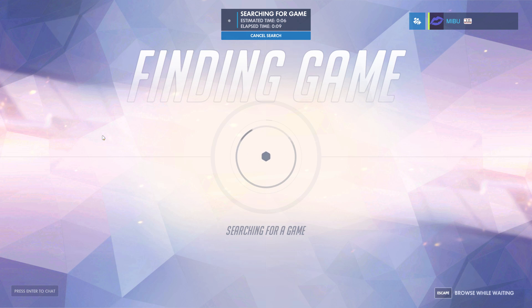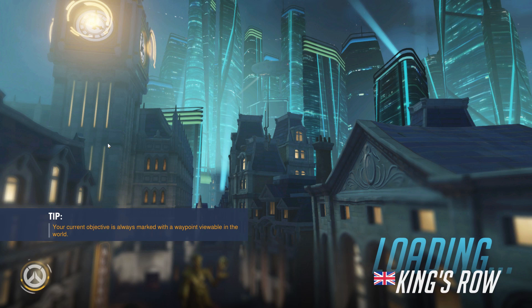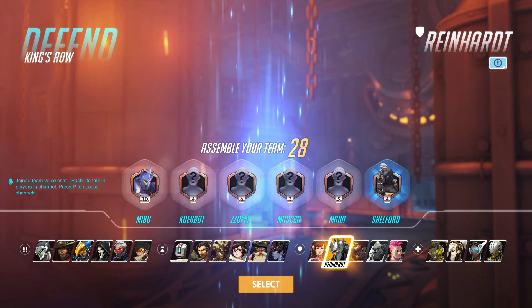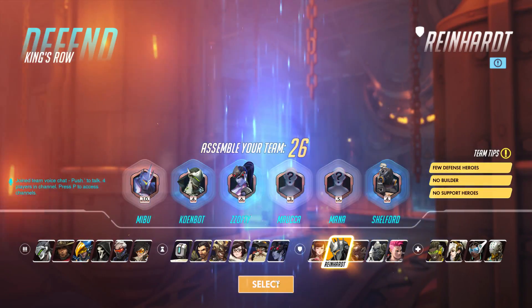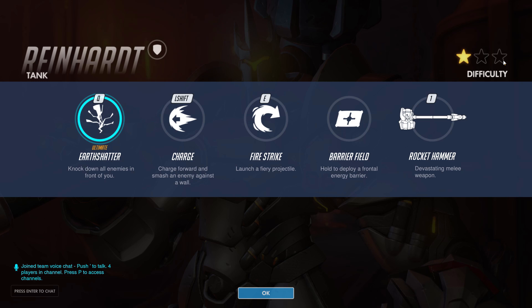So without further ado, let's get right into it. We're getting to know the individual characters by joining quick play matches — team balance is being ignored. We've finished already the first couple of sets of characters, which are the assault or DPS characters, and we've now moved into the tank section. Next character is Reinhardt.